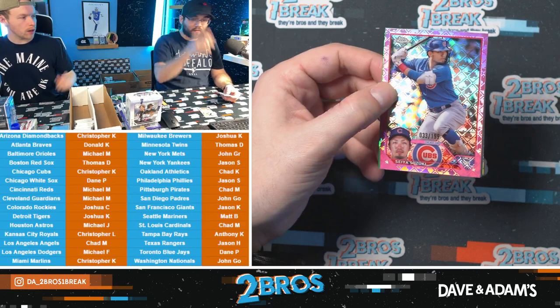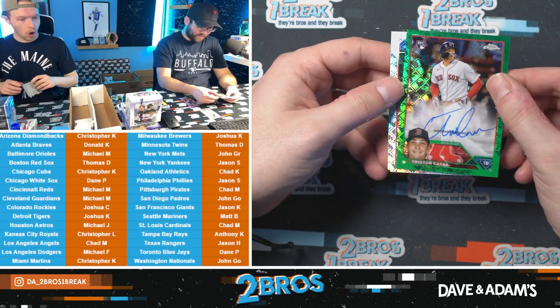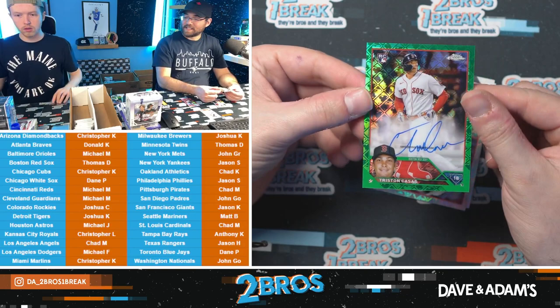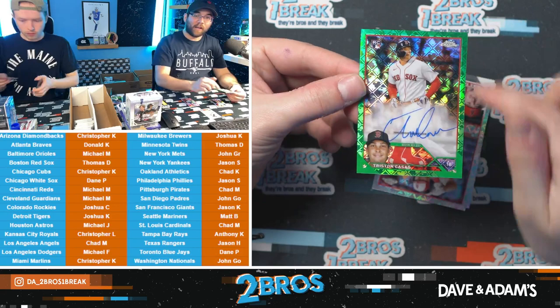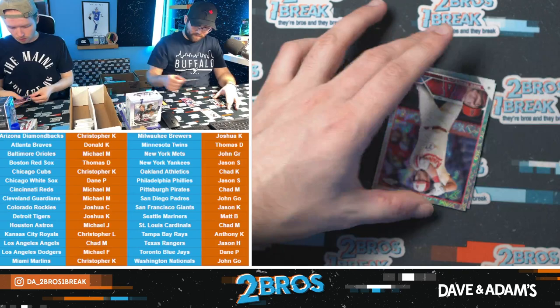Seiya Suzuki to 199. In our green Red Sox, we have Tristan Casas rookie auto to 199! Oh Jesus, 46 — that's the second Red Sox auto already. Tristan Casas, Fenway color match — that's beautiful. A little Christmas parallel, very nice. Thomas D with the Tristan Casas rookie auto — that's actually very awesome. Definitely the best hit so far.